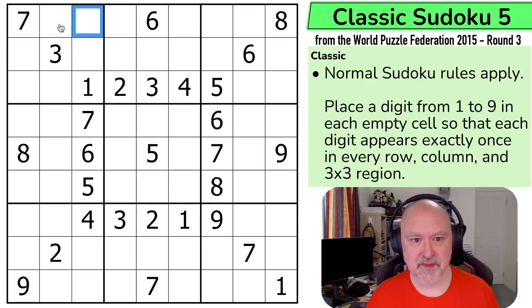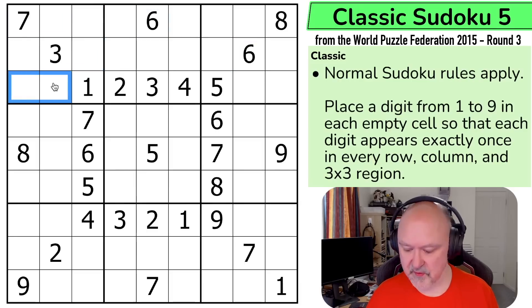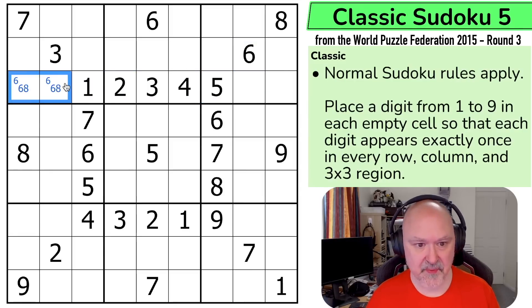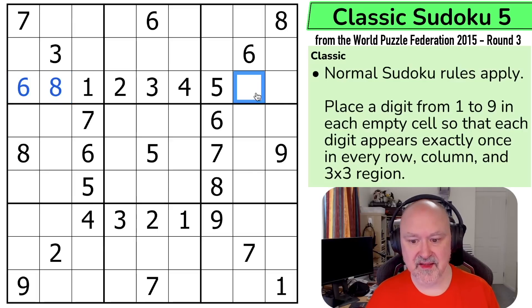I can see sixes are looking into box one, which means six has to go into one of those two places. These digits — because of the one, two, three, four, five — are six, seven, eight, and nine, and the six and the eight can't go there. So this is actually a six-eight pair, and the eight is looking up making that the six and that the eight, meaning these are seven and nine, and I can use the nine and the seven already placed to resolve them.